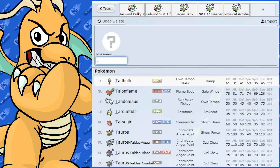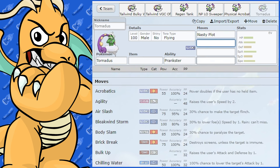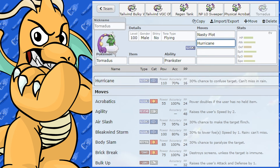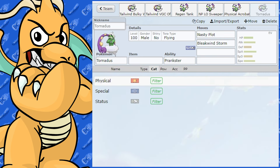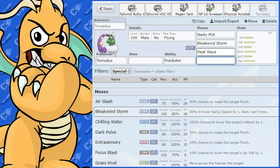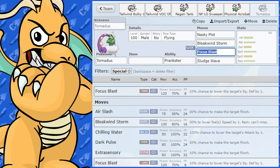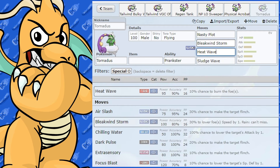Another set worth mentioning: Tornadus can be a Nasty Plot sweeper. It gets Prankster Nasty Plot, so it goes first. You could run Hurricane for singles in the rain, or Bleakwing Storm for doubles in the rain. If you're not running rain, Heat Wave is an option; if you are, Focus Blast gives coverage. Sludge Wave provides additional spread coverage. With Life Orb and Timid Nature, max Special Attack, you've got a lot of spread moves that all work nicely together.